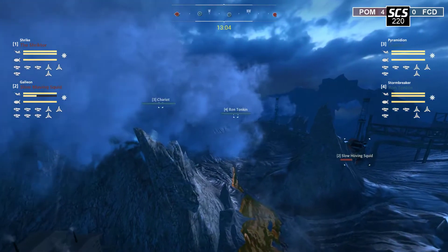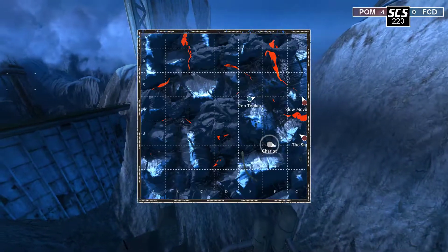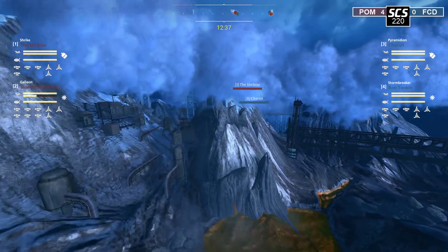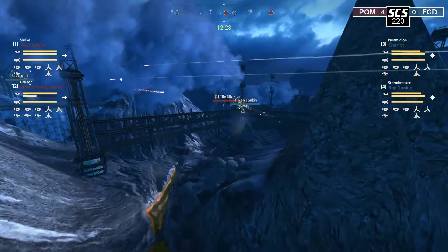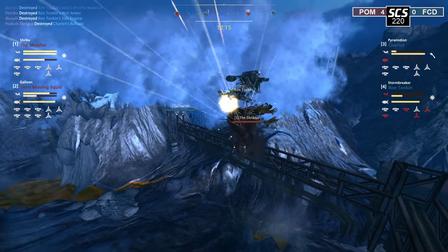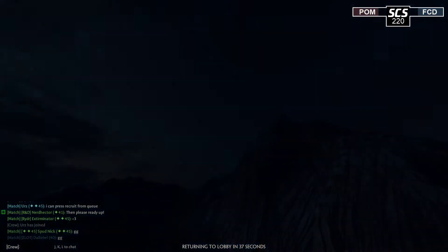We'll see if FCD can fight their way back into this game. Currently Ron Tonkin is spotted — spots going down for both teams so team positions are known. Stormbreaker is going to be disengaging. Chariot moving to the north trying to find an angle — we might be seeing a flank here. Ron Tonkin moving in from the north with good cover, Chariot coming from the other side of the wall. Slow Moving Squid taking a far back position — they are low health, so Fancy Cloud Dancers could capitalize, but Tricter already moving in contesting the Ron Tonkin. Engine is down on the Stormbreaker! Chariot losing their balloon to the Lumberjack, so they're out of the fight as well. Tricter rising up, big Watcha connection — Ron Tonkin almost dead. Chariot switching focus to help their ally, but Chariot is still taking damage from the galleon.